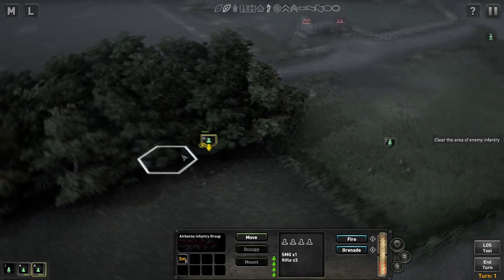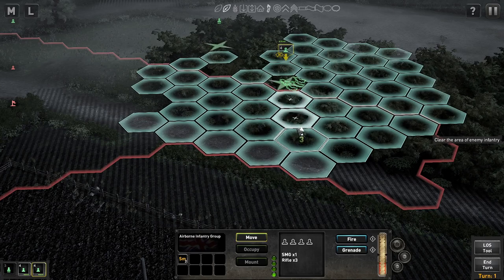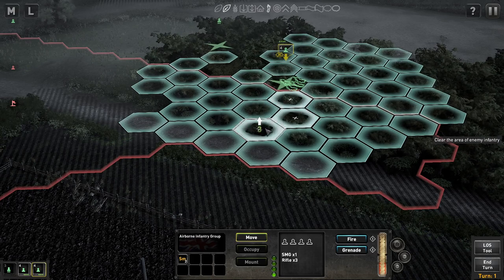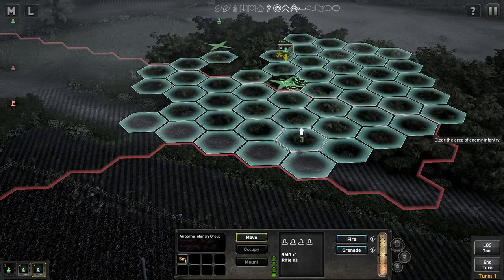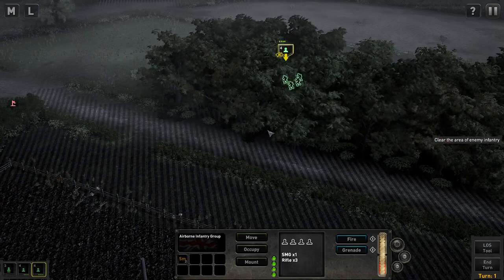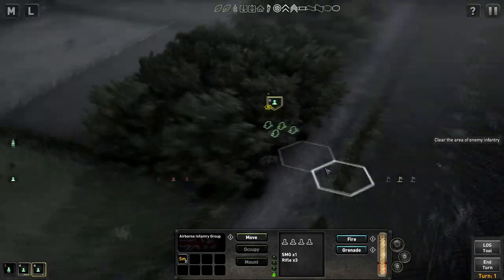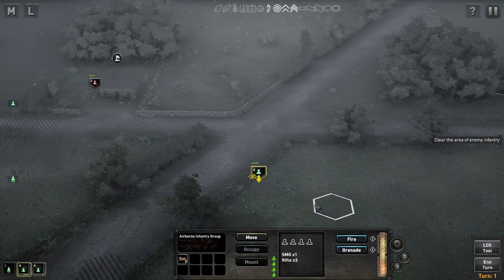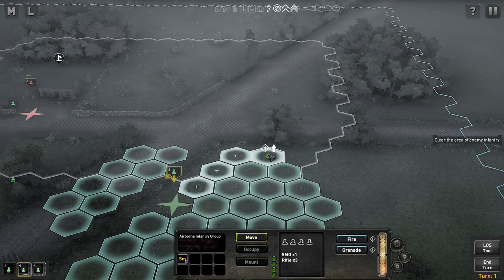Meanwhile, I'm going to move this group — they have two smoke grenades — into this wood line here. I'm not sure if they're exposed or still in wood. Move these guys through the woods; looks like they're still in the woods based on that movement. I don't want to run across open ground in front of enemy troops. And then these other guys are up to the left of the cottage — we can move them up behind it.